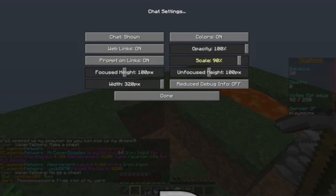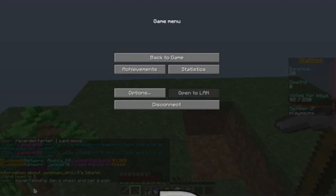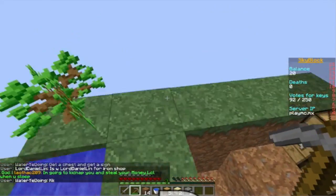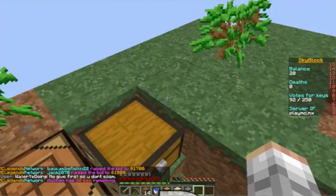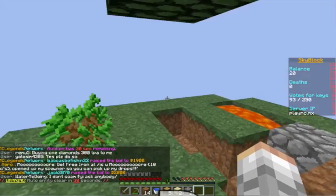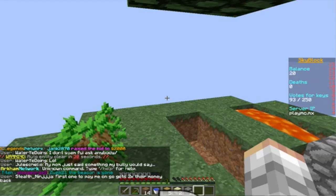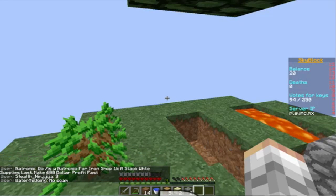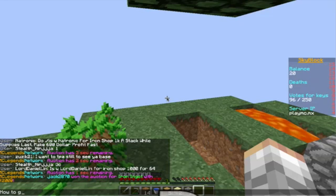Let me scale the chat up to 90 — there we go. If we do slash island level again, you can see my island is level two, which is actually pretty bad. But we just started! You always need wood in this series — I've played it before by myself and you always, always, always need some wood. I think you can do slash shop — or slash island shop? The teleports take a little bit sometimes. Let me ask how to get to the shop.